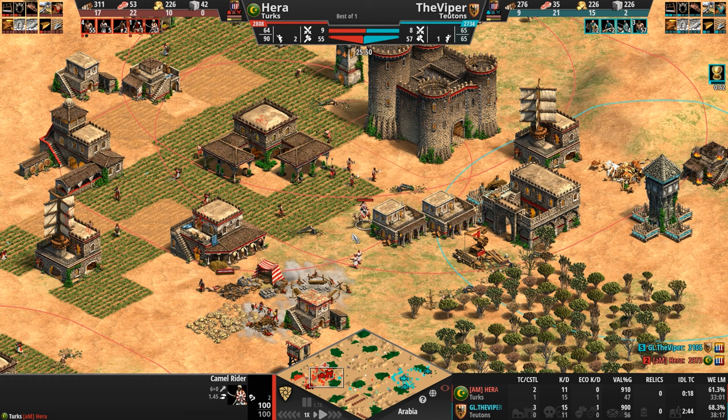Hera is replying — but 29–30 villager kills now, maybe 30. Viper's villagers garrison and these Hussars try to fight. Another Hussar will die to the Paladin, but a few more villager kills added to Hera — Hera's starting to catch up. 62 villager kills to 115.